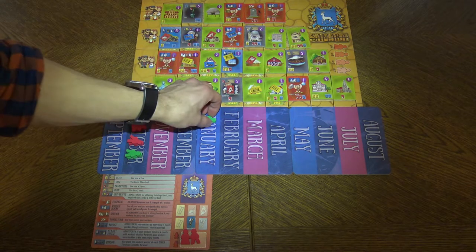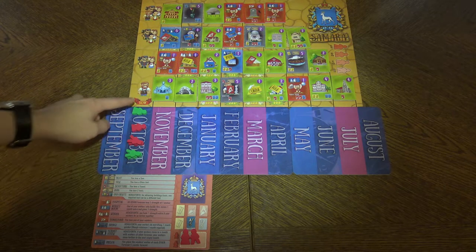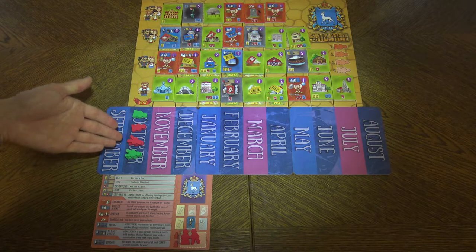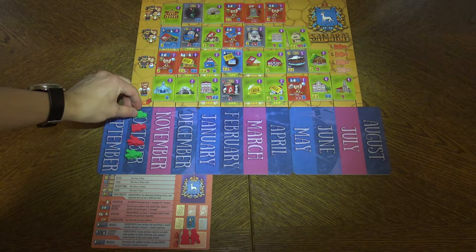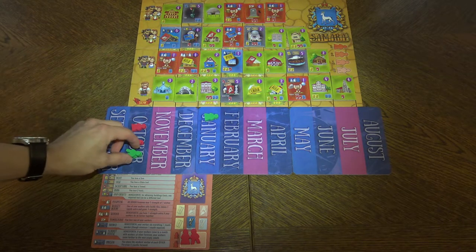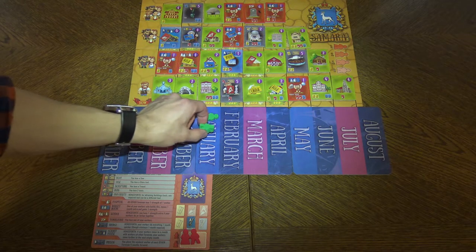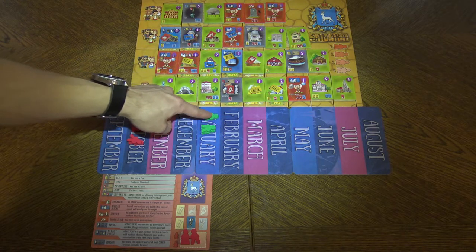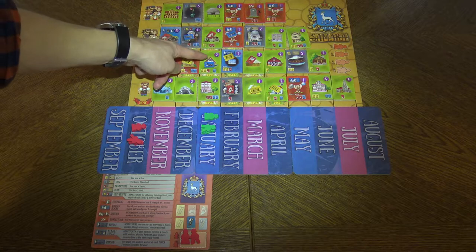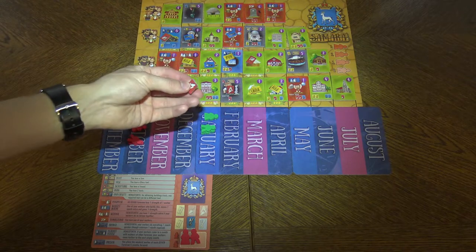You can also combine the strength of your meeples. For example, if you have workers on the same track in October, it's your turn now — you can come here and grab this worker with you, which means you will skip his turn but combine the strength. So it's one plus two equals three; now you can take from the third, second, or first row — for example this tool from the third row.